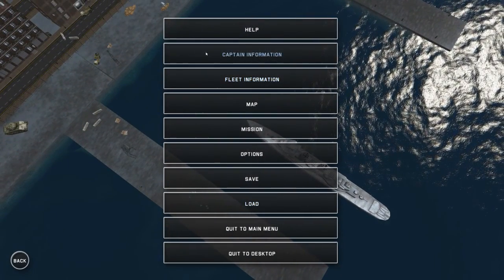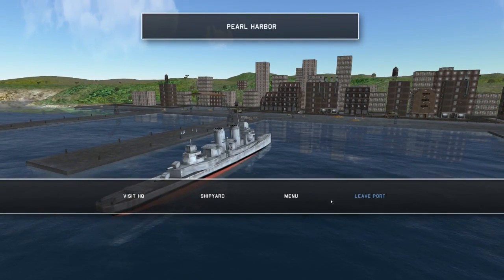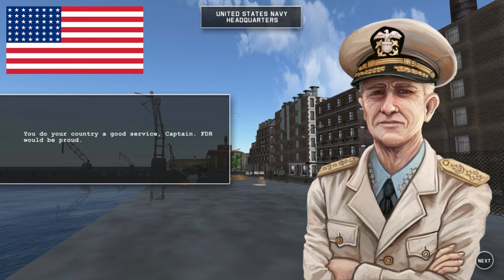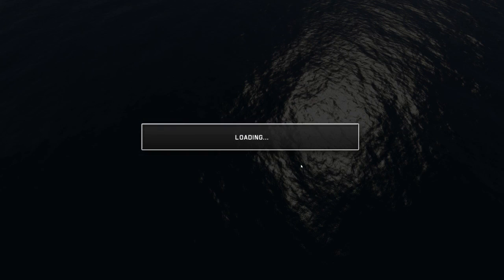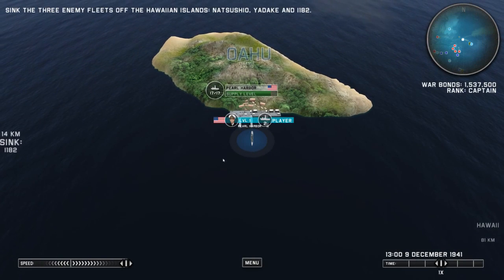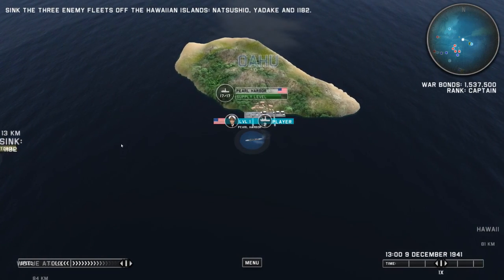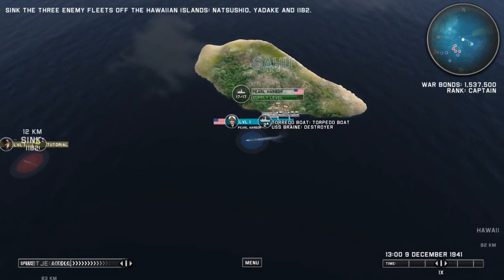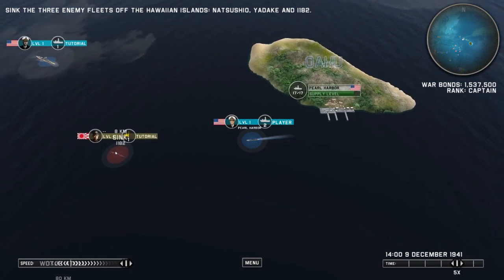Menu — fleet information, captain information, missions — no current mission. So the ports allow you to buy new ships with the war bonds you get from completing battles. We're going to go over here and destroy this ship. I should have two ships now — yes, it does say I have two. So now I have a torpedo boat, which should be very, very useful.